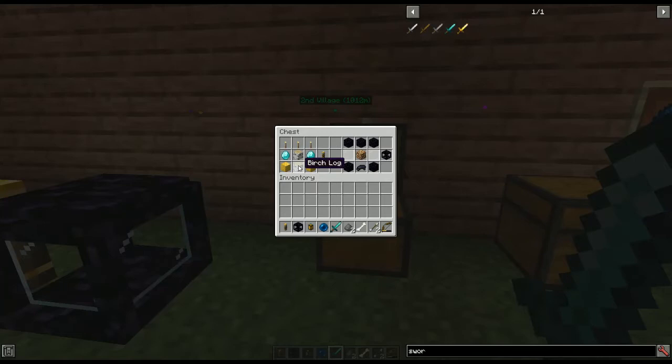For the Mega Torch — the one that prevents mobs from spawning — it's three torches on top, two logs (any logs, birch is just what I grabbed), two diamonds, and two blocks of gold. Look how cheap that is. Once you start getting a whole bunch of diamonds, this is nothing. That's the Mega Torch — it'll prevent mobs from spawning.